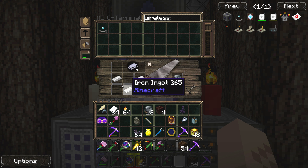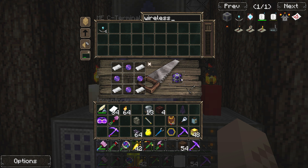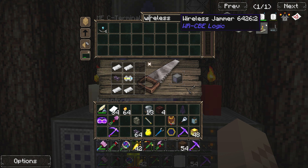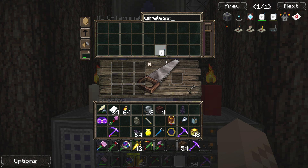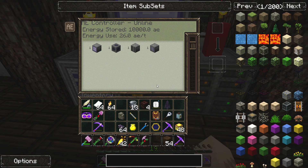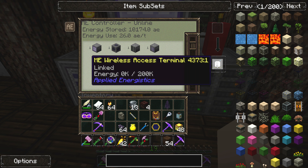Let's throw that into the AE system so we can use it later. Now let's craft the energy cell — I can shift-click that in too. This system makes crafting a lot easier. I might have all the stuff for this — I do! Let's try clicking this guy in — we got it. Now do I have to charge this up?